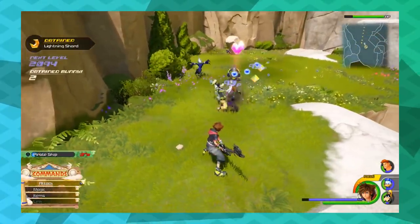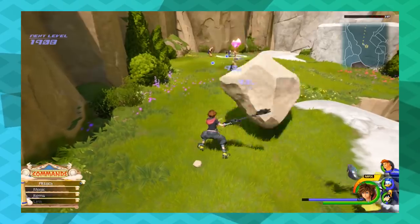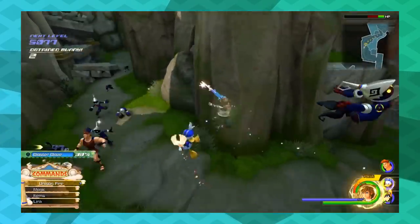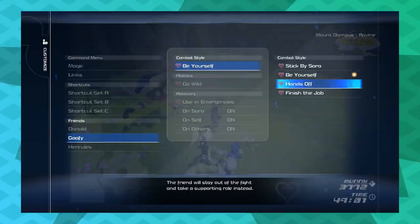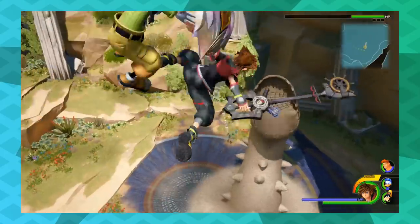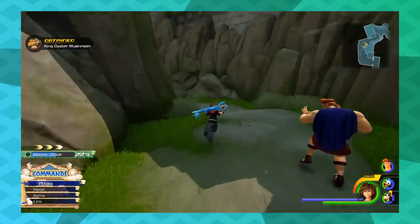Luckily, Kingdom Hearts 3 fixes a lot of the series' AI problems. Your party members will do decent damage this time. There are new team combo finishers that trigger if they're nearby, and the game has lots of customization options like Kingdom Hearts 1 and special limit commands like Kingdom Hearts 2. Your party feels more complete, strategically anyway.